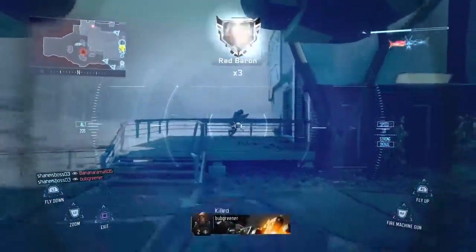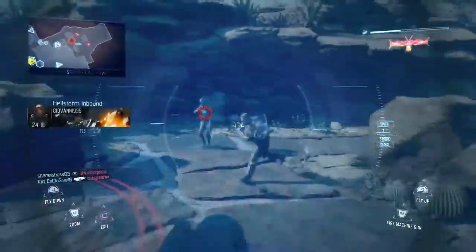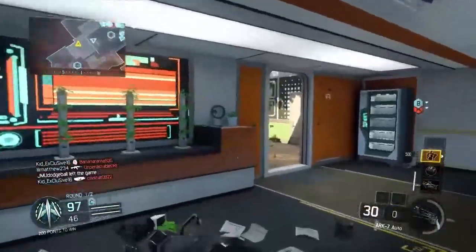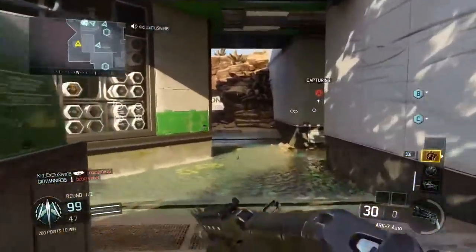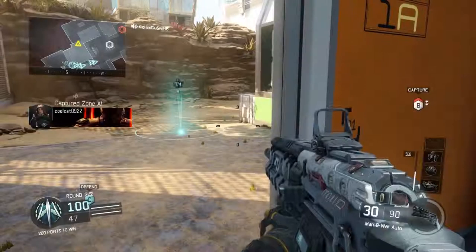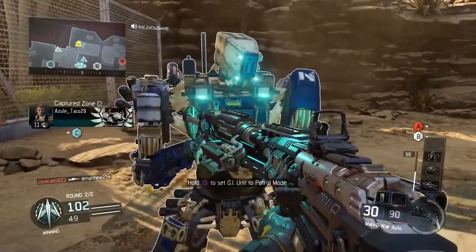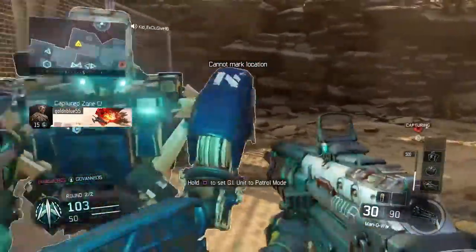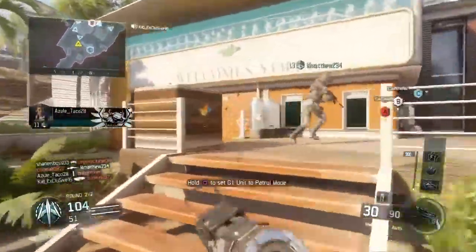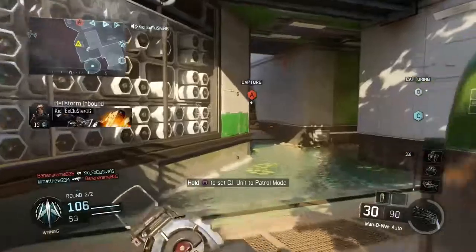I was actually so mad because I was messing around with my GI Unit and it kind of got me killed, which is really frustrating. The half's about to end right here — I almost called my GI Unit by accident. Here's the clip: I'm watching that area, the GI Unit comes down, and I thought I had to walk up to it to set it to patrol mode — so I set it to patrol mode, and then while I'm trying to set it, a guy comes in and kills me. You can see it gets the kill. Anyway, that's it for this video — hope you enjoyed, please subscribe for more cool gameplays and everything Call of Duty Black Ops 3. Thanks for watching.